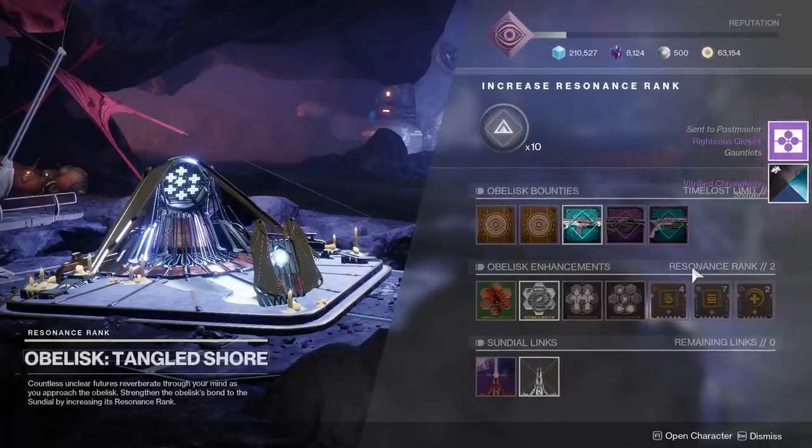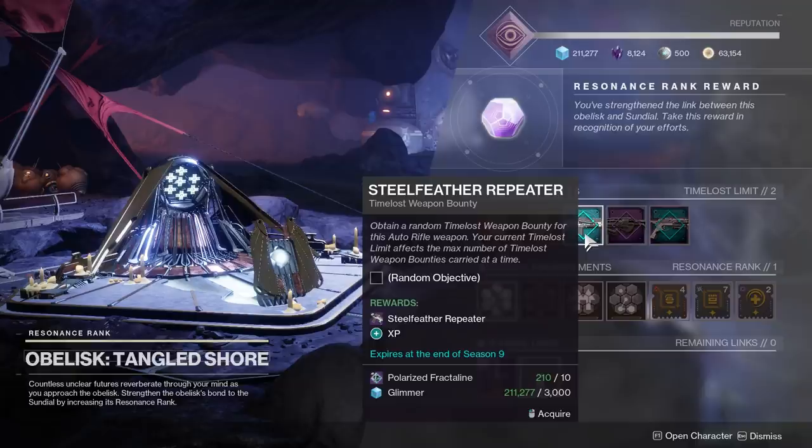This currency is also used to purchase the time-lost weapon bounties in the first row here, which are like the Black Armory Frames or Essence Quest from Shadowkeep, where you have to complete an objective to craft a weapon. Except there's really no crafting involved here because when you complete one of these bounties, you get the weapon immediately. You don't need to return to the Sundial activity and run it again, or visit Osiris — nothing, you just get it.